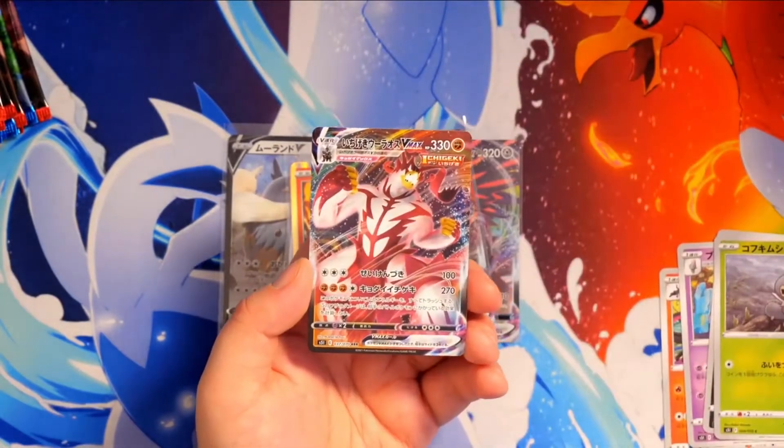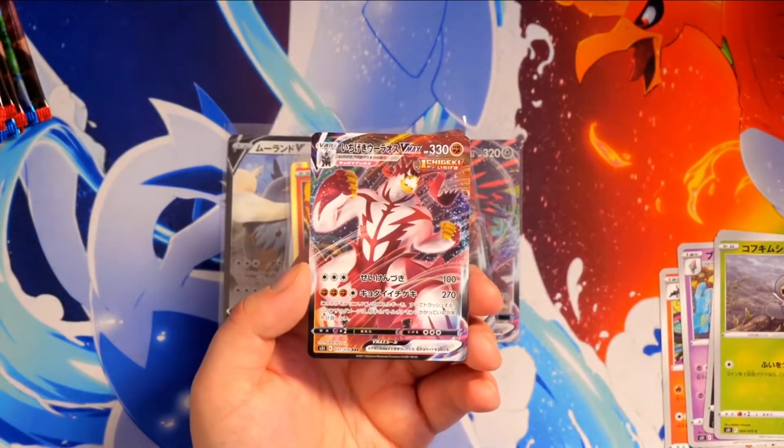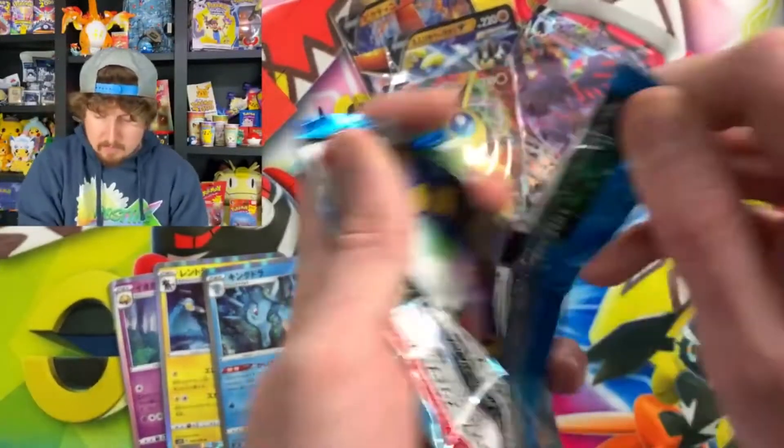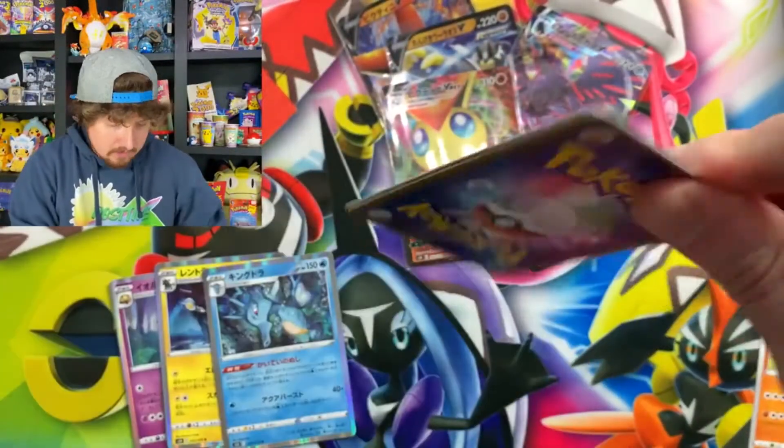Oh, we've got the Urshifu VMAX — that's a sick pull, that's a very very nice pull right there, I'm happy with it. Onyx right there, I do like that. Got distracted by an Onyx — that's one Pokémon you don't want to be distracted by.